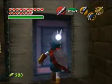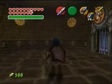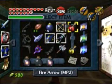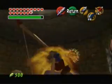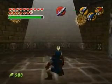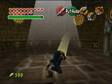It'll give you bomb chus. Because if you hit that switch first, then you'll know what to do. This part, you're going to need to pull out fire arrows and shoot the web in the ceiling. Then get out your mirror shield and hit one of these suns.